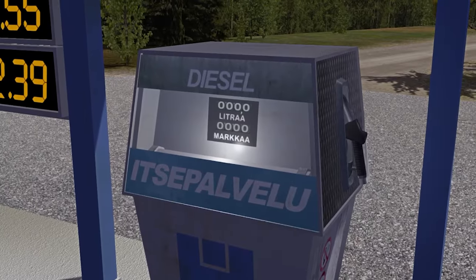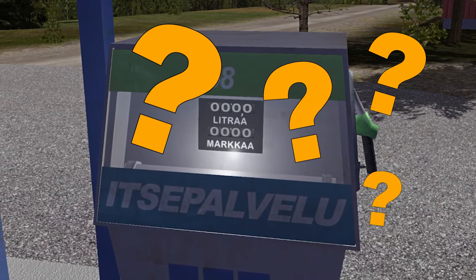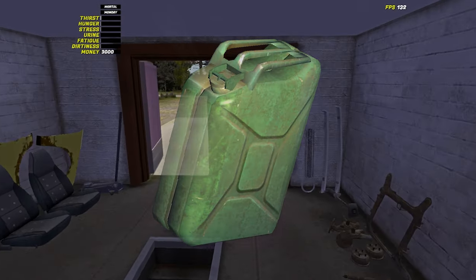With four different options for fuel in My Summer Car, it can sometimes be confusing which fuel is the best when it comes to your vehicles. When fueling your Satsuma for the first time, you're going to want to use your gasoline canister, which can be found at the back of the garage.